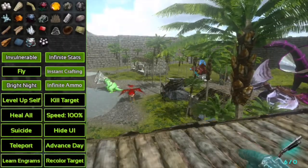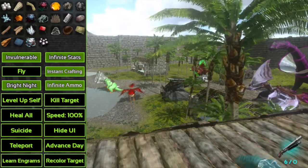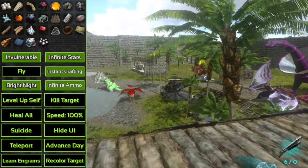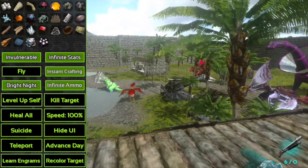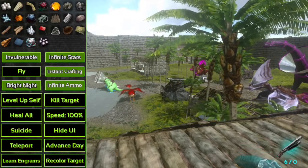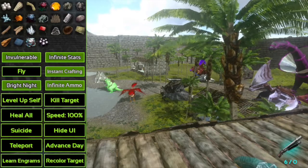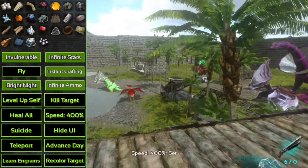Kill Target works on structures and wild tames — this is very good to have if you don't want to deal with the break button. You can just press Kill Target and it instantly kills it. This also works for difficult tames near your area. Next is Heal All — if you press this, all of your nearby structures and tames have their stats restored, which is great if you don't want to deal with repairing structures or filling troughs. It also repairs your armor.